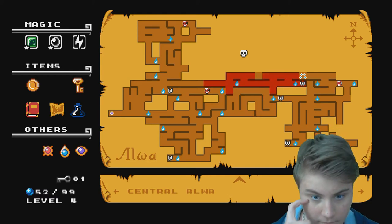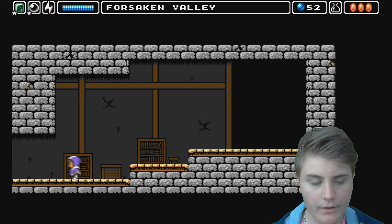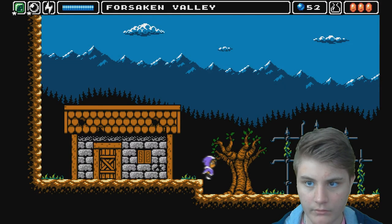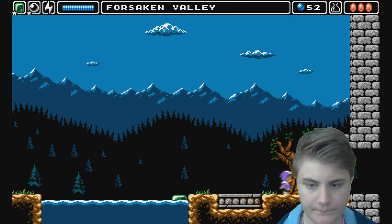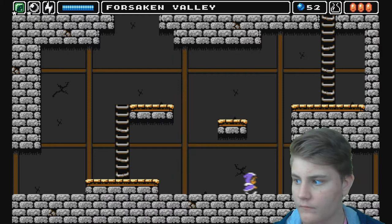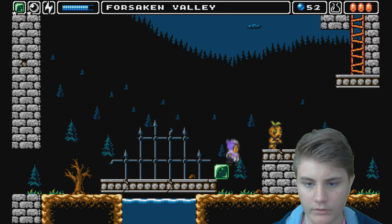So we need to go here, into Central Alba. Now we're going to start making our way to our fourth boss. And apparently — I actually didn't know this — if your flask is full of water and you die, you basically get resurrected with full HP. So that's kind of cool.